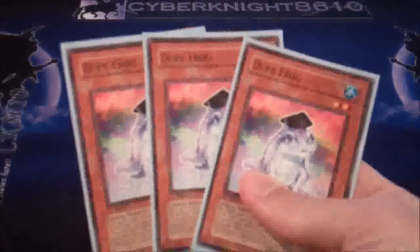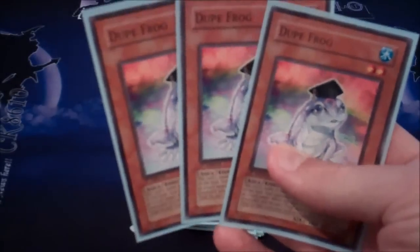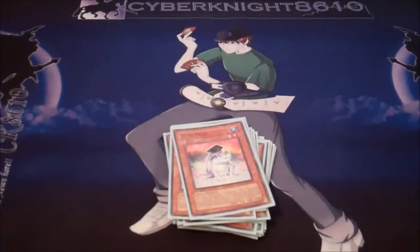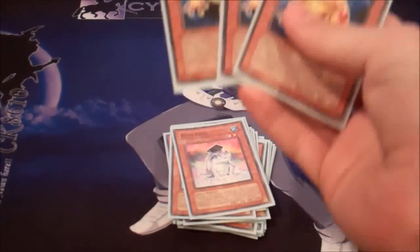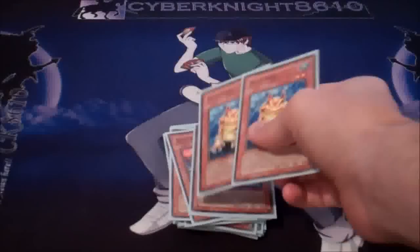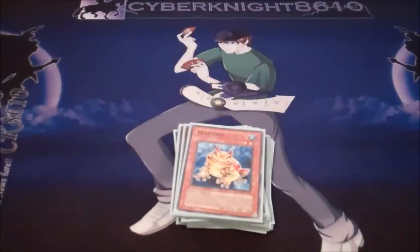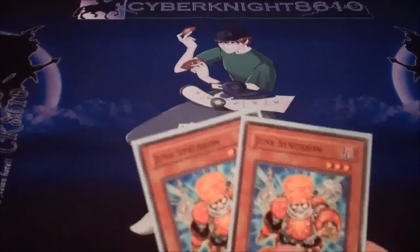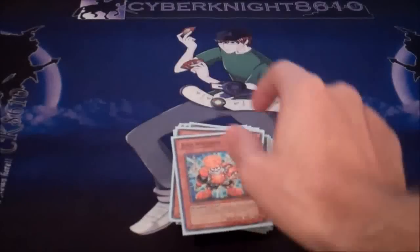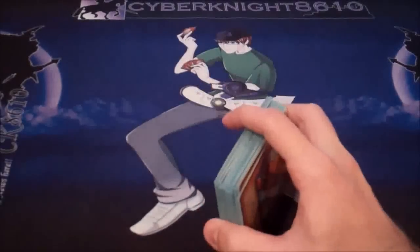I'm also using 3 Dupe Frog - I'm using the Frog Engine. Those come in handy. 3 Swap Frog as well. There's a bit of a draw engine using Water Cards too, so the Frogs actually come in handy with that. And 2 Jump Synchron - there are some lower level monsters like the Frogs, and you can usually go for a level 5 really easy, especially when they're milled to the graveyard by Raikou. So those are the monsters.